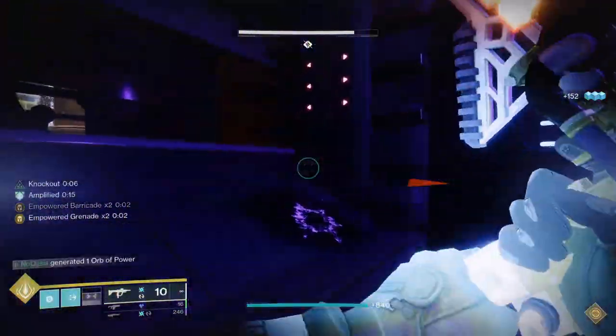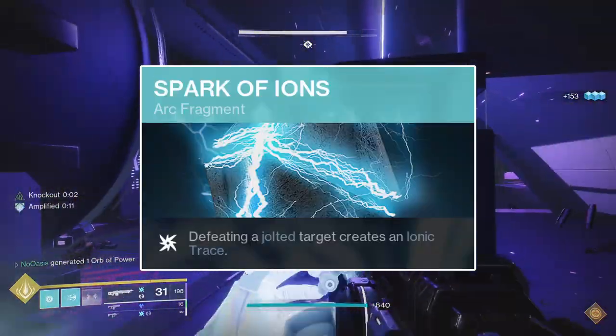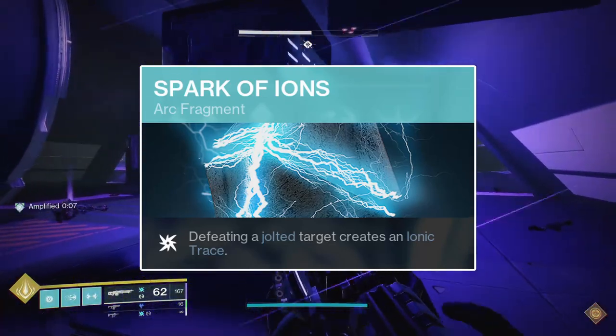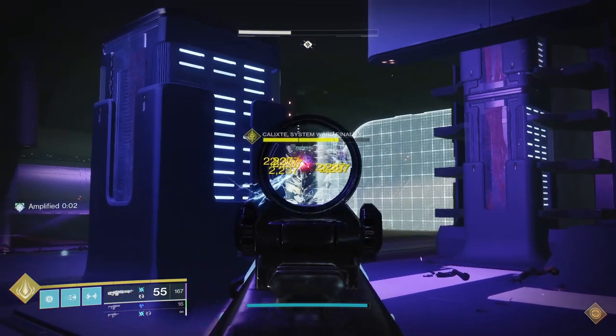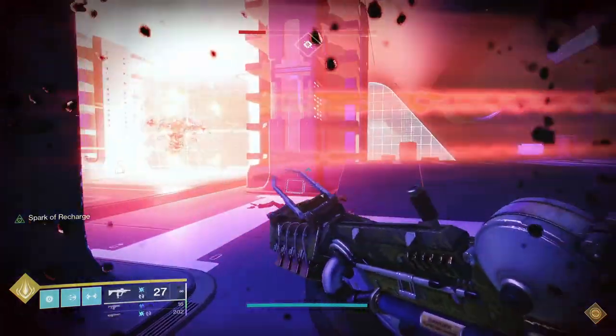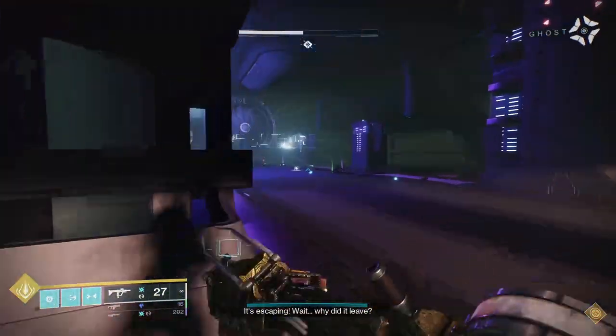As an alternative fragment, you could swap out Spark of Beacons or Spark of Recharge for Spark of Ions. Spark of Ions will summon an Ionic Trace upon defeating a jolted target, which sounds strong, but unfortunately it has a 10-second cooldown between Ionic Trace generations. I don't believe it's worth a fragment slot for one Ionic Trace every 10 seconds when you could have either Blinding Explosions or increased Ability Recharge rates from the other two fragments, but it's an option if you want it.